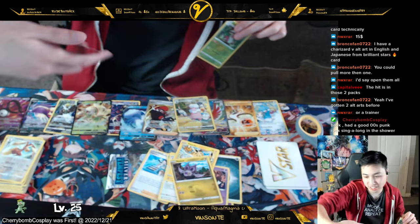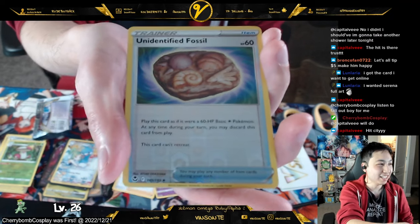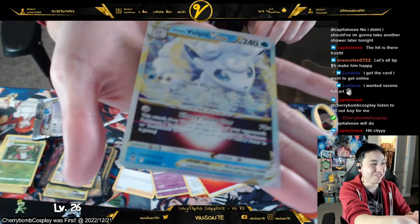First Ursula V! We got an unidentified fossil card, and then — V-Star Alolan Vulpix!